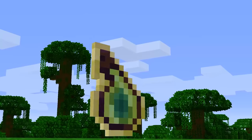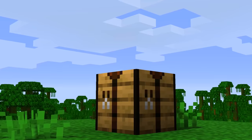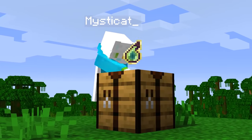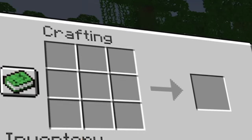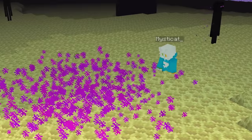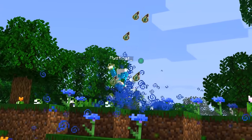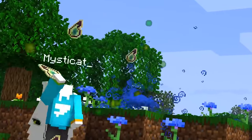Bottles of enchanting are really interesting items that I think should exist in survival Minecraft. They also hold a lot of potential for being in the crafting recipes of late game items, as you'll see in a moment. You can make one of these by mixing a splash potion with a ghast tear and dragon's breath. You can get dragon's breath by bottling one of the ender dragon's attacks. This recipe should make XP bottles easy to obtain late game, but difficult to mass produce.